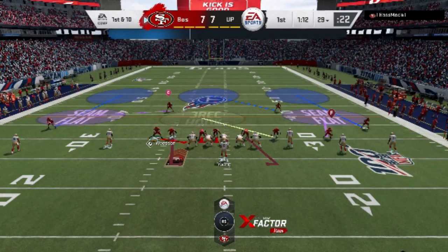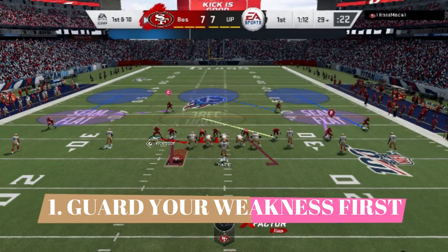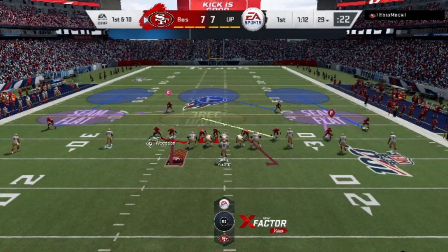Number one: know your weakness. Right here I'm just using a basic cover three blitz. The blitz is effective, but I wanted to point out what defense I'm in because that's going to be important. Cover threes have a couple of weaknesses, but one you can affect the most is the seams. As a user middle linebacker, you're right in the area you need to be to follow receivers back and cut off those lanes. So knowing I'm in a cover three, I have to assume my opponent knows too, and I have to cover the weakness — typically the seams — first.